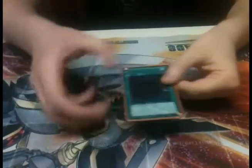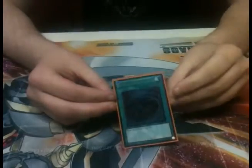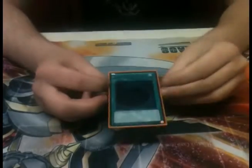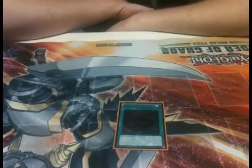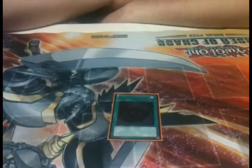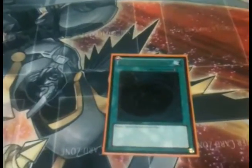Mystical Space Typhoon. Unless you're honestly being forced to go for game in that period of time, set this face down and just kind of leave it there, because there's so many easy plus ones you can get off it. So many times someone would try to MST my face down or just random MST.